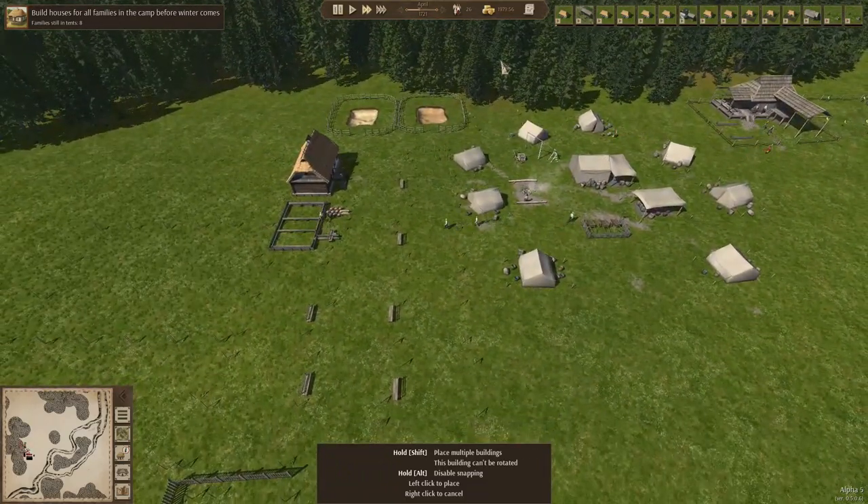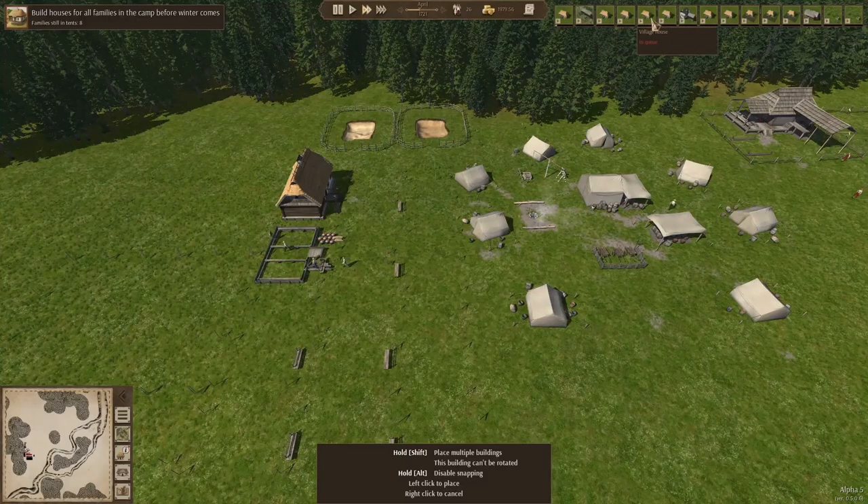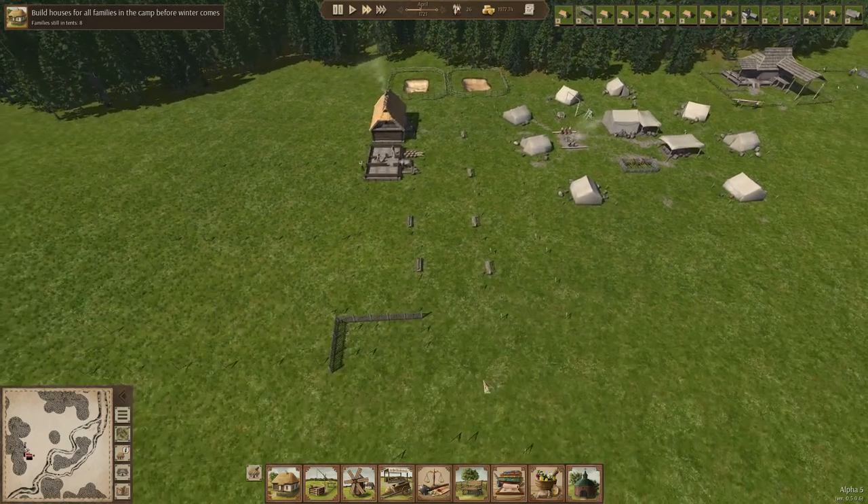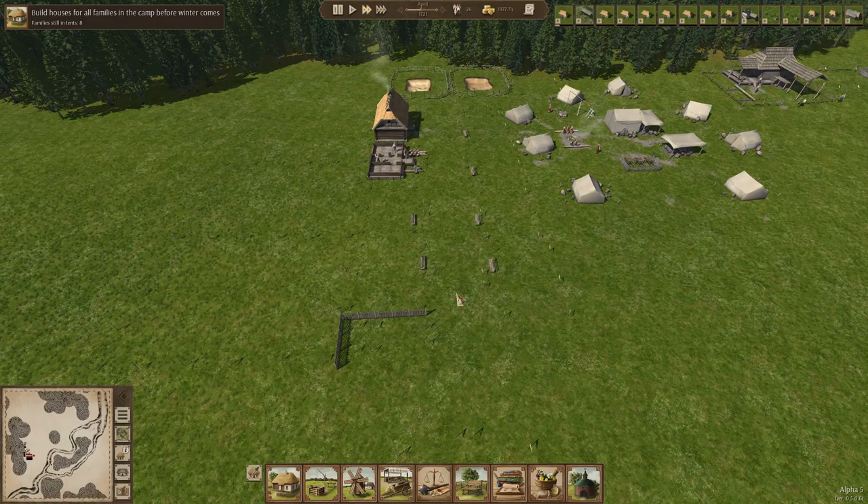Let's see — we have one house done, second house, third, fourth, fifth, six, seven, eight, nine. I think after the ninth house we're going to build the smithy straight away, then we need those extra wells too. After that we can get things like extra housing. We are on our way.